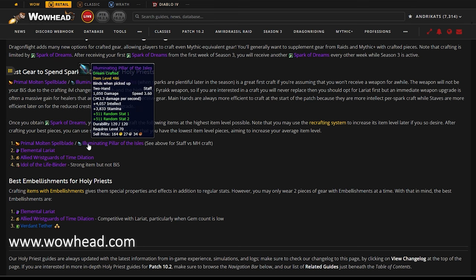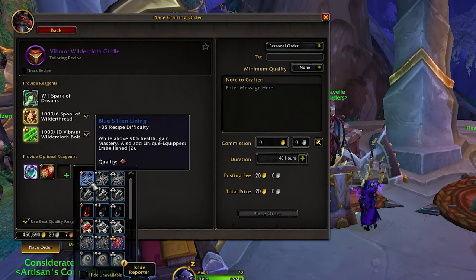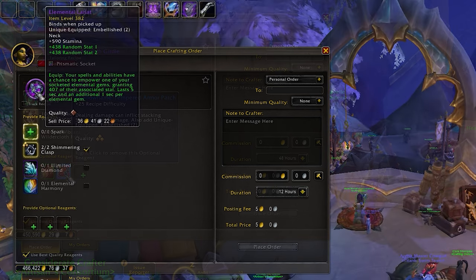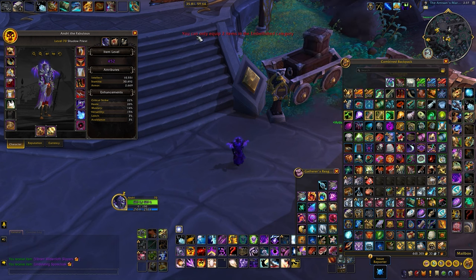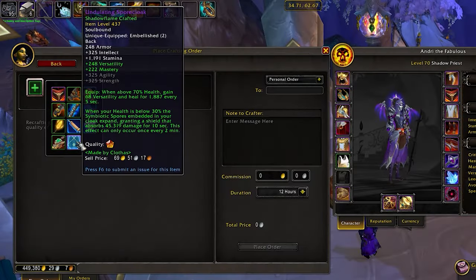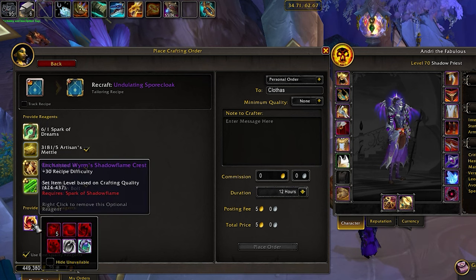A good approach is to take notes from the Best in Slot gear guide for your class and spec. Don't forget that you can also add missives for your preferred stats and embellishments for some extra flair, providing fun effects on the piece. Some items come with built-in embellishments, such as the Lariat, and are totally worth a look. Embellishments give a powerful touch to gear and you should always utilize them, but you can only equip 2 at a time. Also, keep in mind that if you've got any crafted gear from Season 1 or 2 lying around, you can give it a refresh by adding the new reagents, and it might even save you a bit of gold, especially if you reach out to the same crafter.